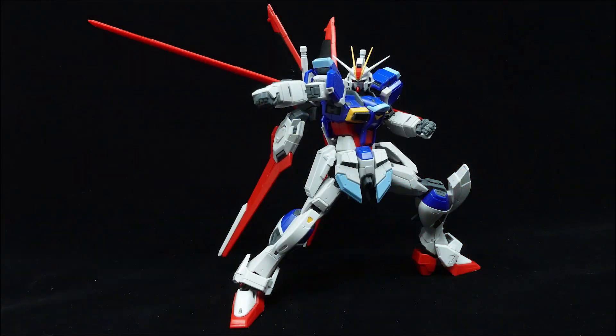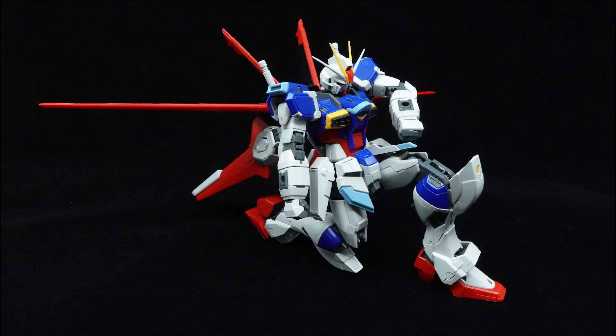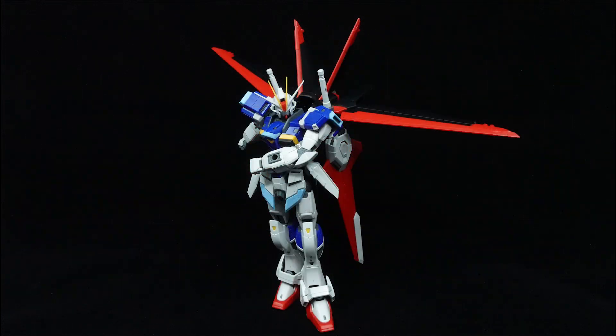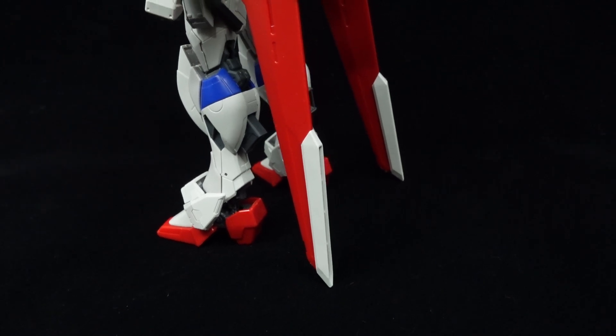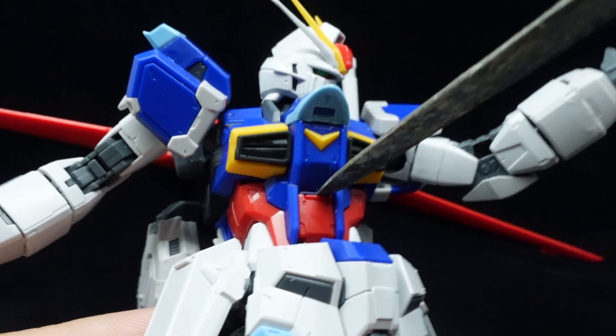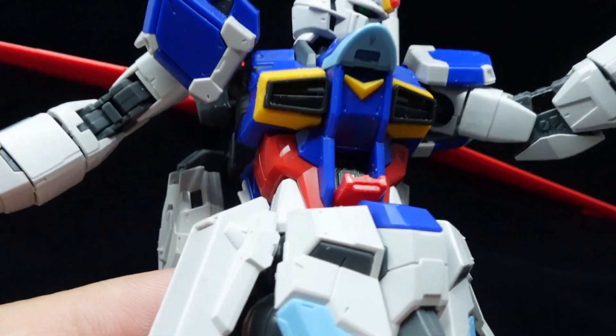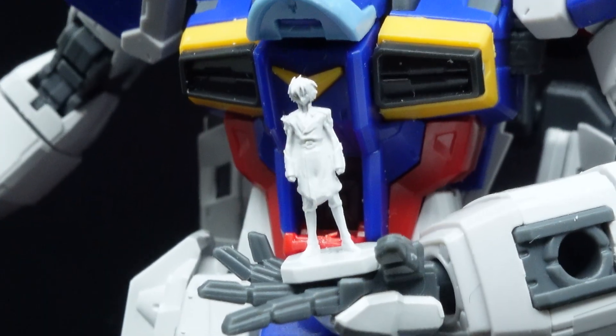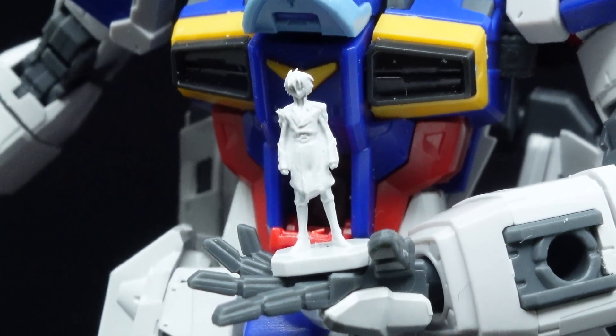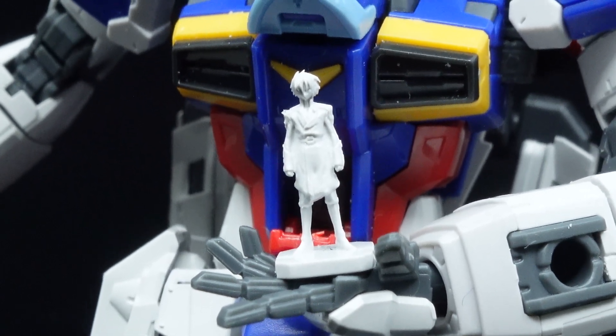Articulation of the Real Grade Force Impulse is very flexible given the confines of the core block gimmick they had to work with, and if you're worried that this is another GP-01, rest assured it's a very solid structure, to the point where it can stand with the pack without much issues, though the lower wings can serve as great supports if need be. In terms of gimmicks, the kit features an opening cockpit and hatch that is quite hard to access without tools, with an included Shin Asuka pilot figure — the last of the standard Real Grades to include one.